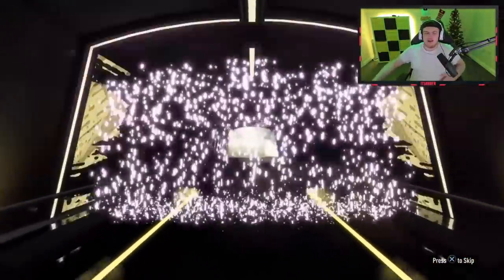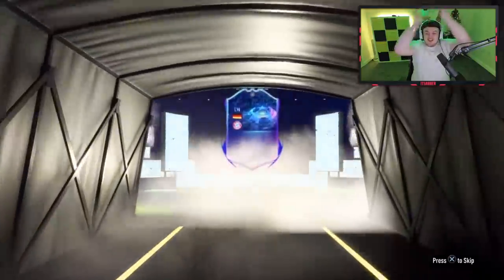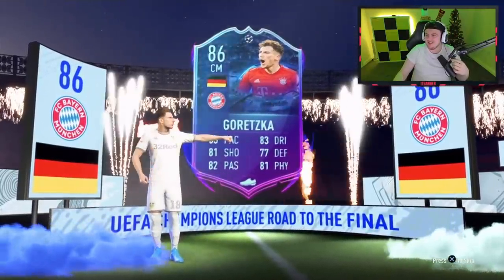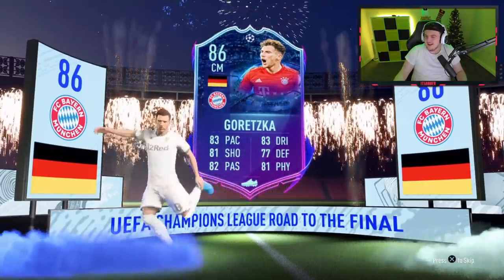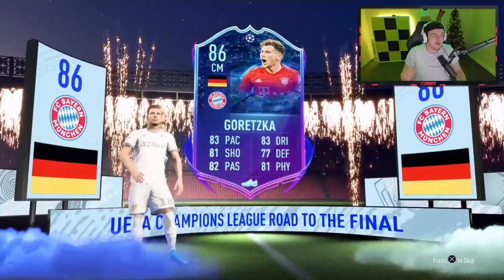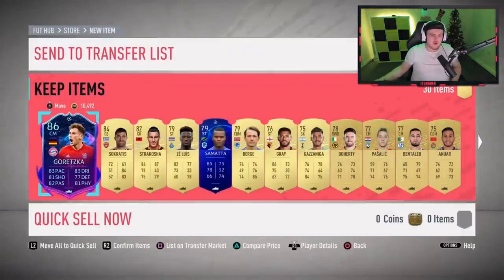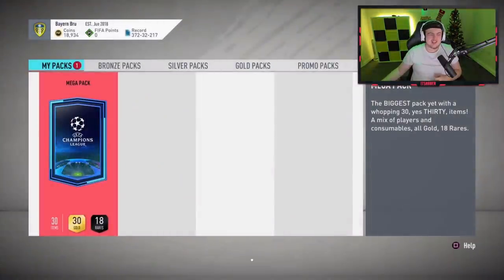We've got something here — a UCL card! Let's go! It's going to be German, center mid — it's Goretzka! Let's go! Come on! Yes! We've got one, boys! How much is this card selling for? He is going for a massive 600k! Oh my word! Let's go! What a pack — Socrates in there as well! That is absolutely gorgeous — what an amazing pull! We've got a cheeky Goretzka! Insane card pack — 600k, to be exact.